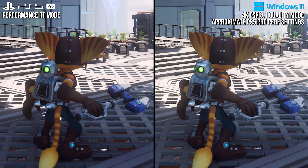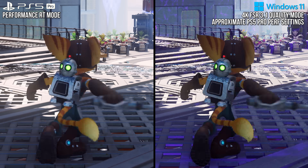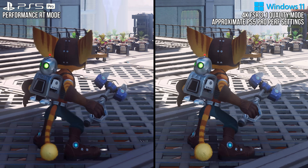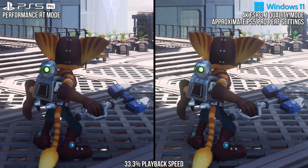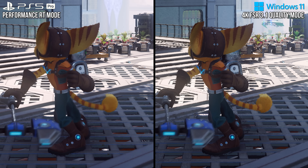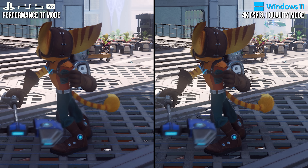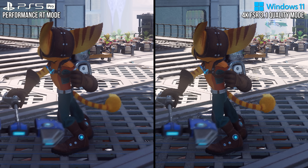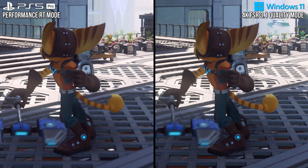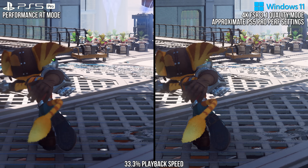In full-speed motion side-by-sides, the lack of fizzling on the PSSR side is pretty obvious — it just looks more stable and natural, and less aliased with fewer artifacts surrounding Ratchet as he moves around. Slowed down, we can see the same thing, where even motion blur being on and matched on PC really can't hide that FSR fizzle. If we pause, we can see just how much better PSSR is in image quality. Look at the edges of Clank, Ratchet's head, or the areas surrounding them in the FSR side — they're aliased, fuzzy, and with a kind of ring-sharpened look at times. While PSSR is softer, it has much better anti-aliasing and none of the Disocclusion Fizzle artifacts. This is a huge difference, as Disocclusion Fizzle is one of FSR's biggest issues across titles, and PSSR in this title solves it.